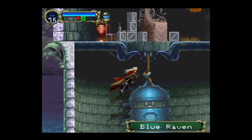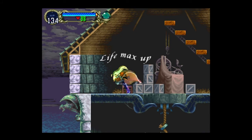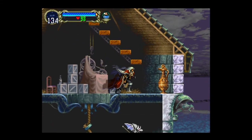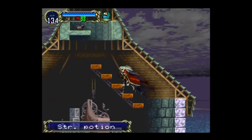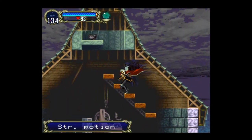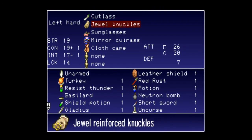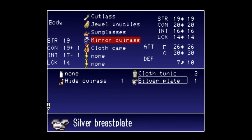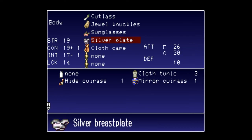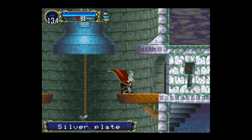I think there's a life max up there — yeah, I thought I remembered. A strength potion and armor up here. Silver plate — yeah, definitely more defense, we'll take that. The other one was just nice because of resistance to stone.